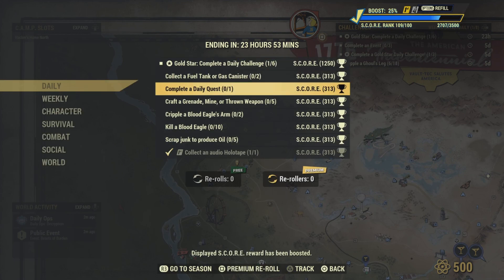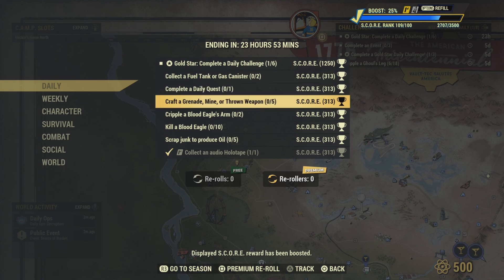Complete a daily quest — just complete any quest and that challenge will be completed. Also, craft a grenade or throwing weapons — go ahead and do what it says, craft five of them, and that challenge will be completed.